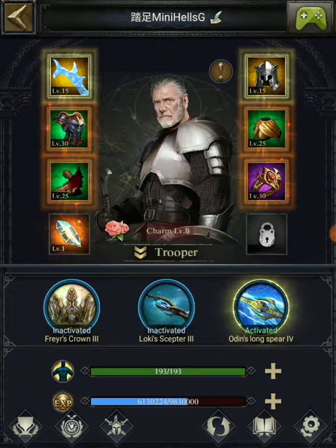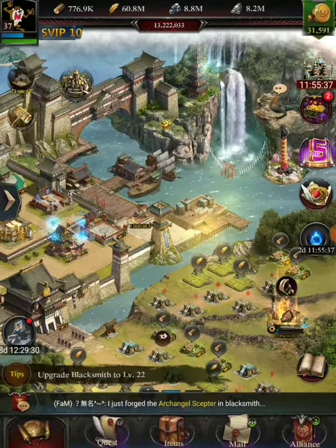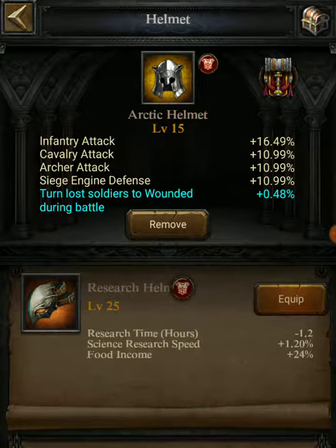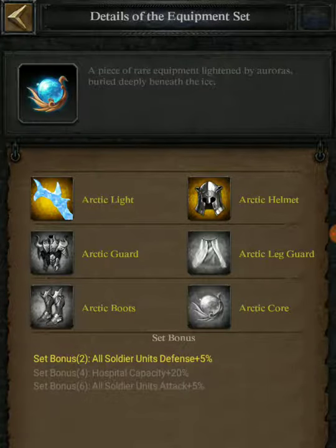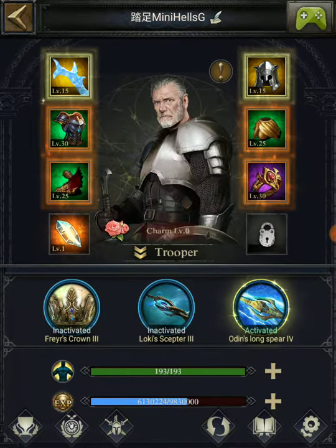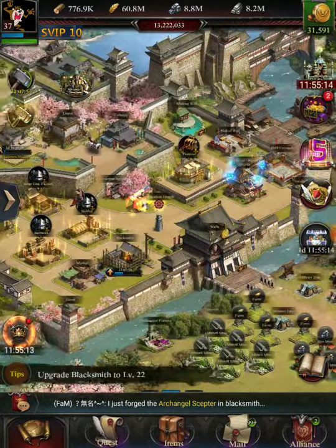Jumping around a bit — I have made some progress on equipment. I have two arctic set pieces: one for my weapon and one for my hat. They give a combined benefit of a little extra defense, and eventually with all six pieces I'll get higher attack. I still have some miscellaneous archangel equipment to boost my attack, but again, the weak link remains health.